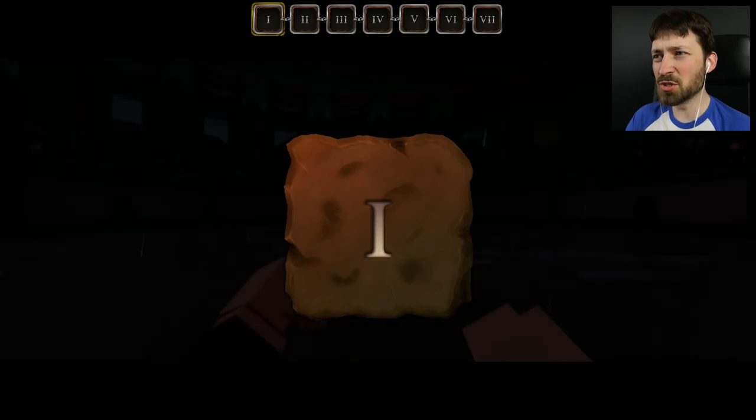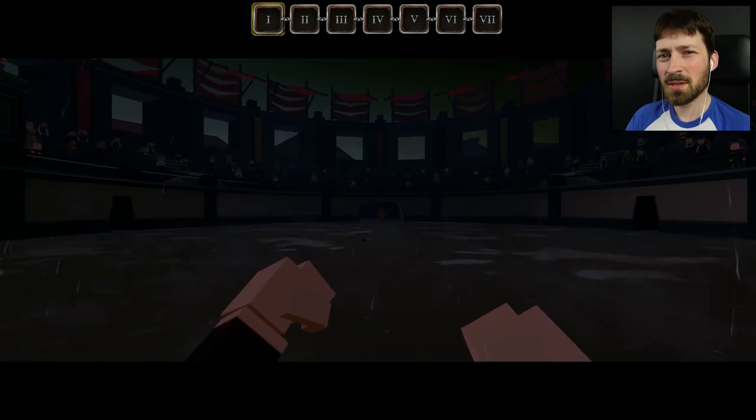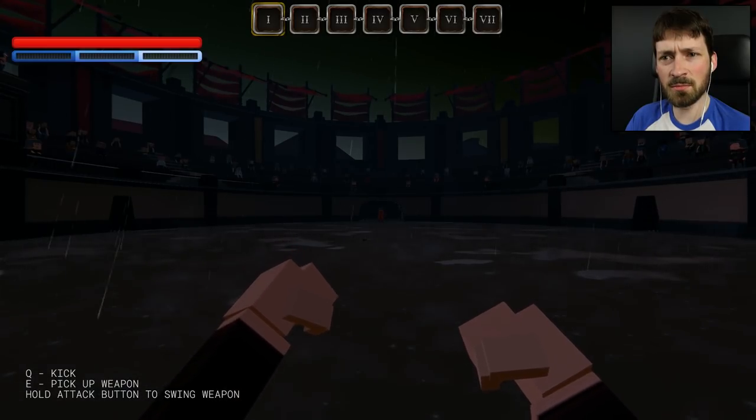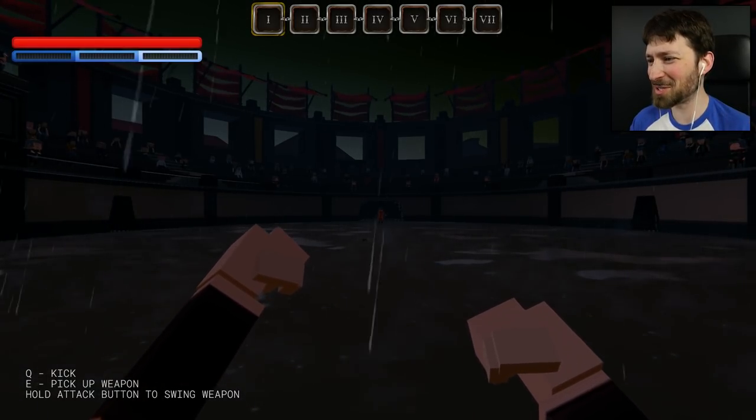It looks like the latest arena challenge only has seven levels? I thought all of the other ones had ten, and it's raining. That's different? I don't think we've ever seen weather in this game, and it's not even giant blocks falling up. What the hell is that?